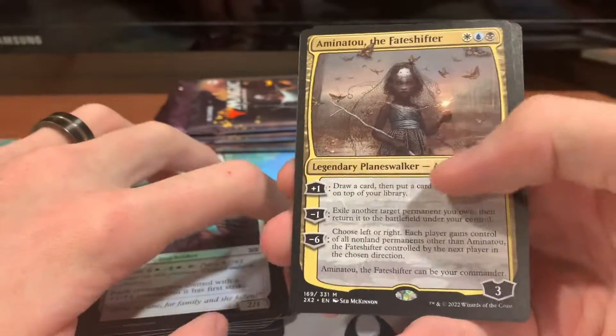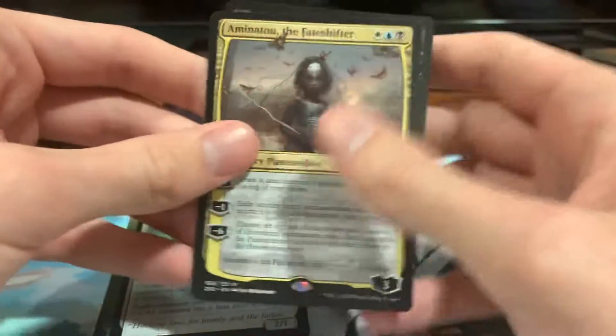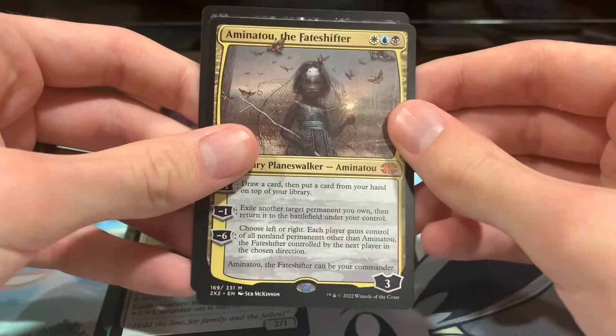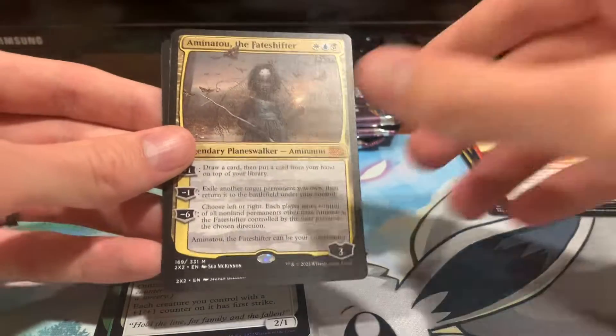Anim Pakal, a Fate Shifter — very nice, on the box and everything. I've lost many games to Anim Pakal, so having one of her is pretty cool. She's really good, that's why I've lost so many times to her, right?